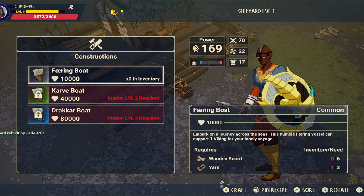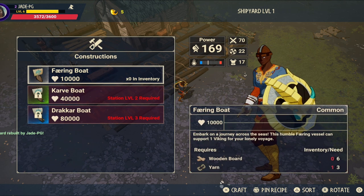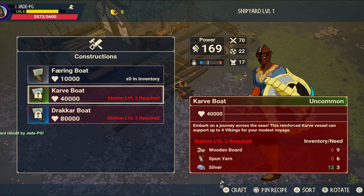You can then build either the Feyring boat which is for solo players, the Carvei boat which is for up to four vikings, and then the Dracar boat which is up to 10 players. Once the yard is complete the Feyring boat will cost another six wooden boards and three pieces of yarn and it does have a health pool of 10,000. The Carvei is going to cost nine wooden boards, six pieces of spun yarn and three silver. The health for this is 40,000.